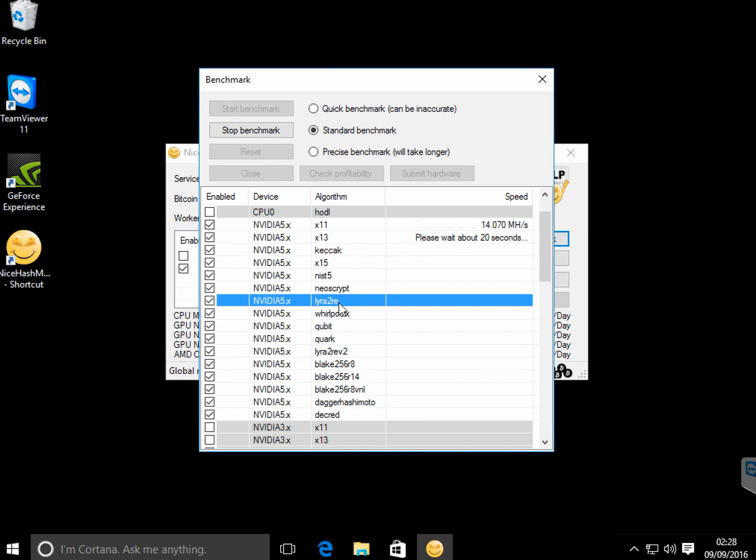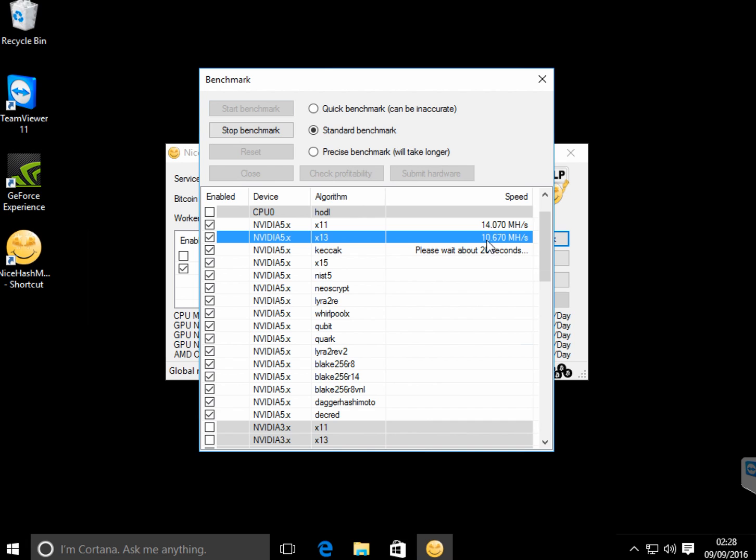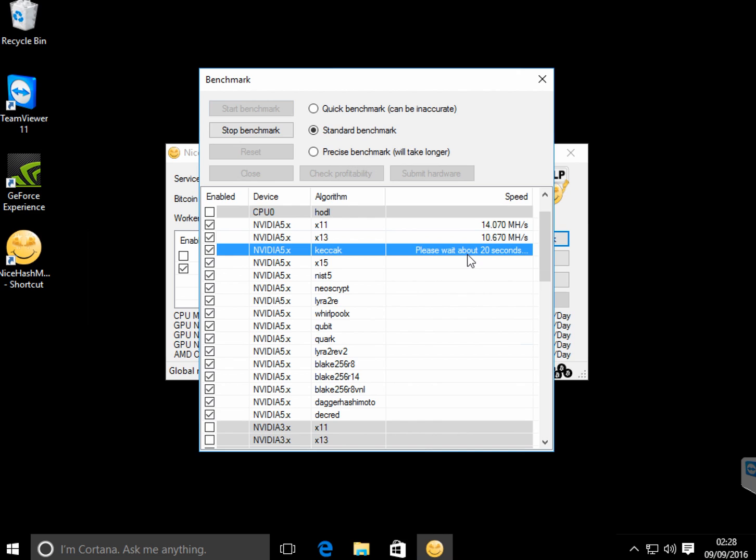Lira 2 RE is for the CPU, not sure if I will be running CPU mining. So let's see how it goes. X11 14MH, X13 10MH. Let's wait for at least the Ethereum hash rate. X11 14MH, it's 6.15.